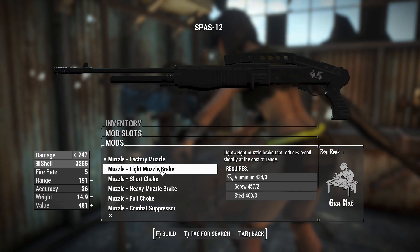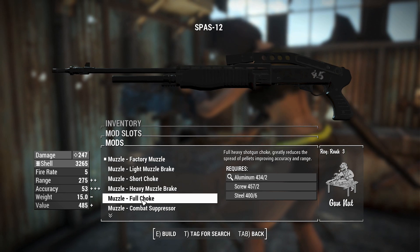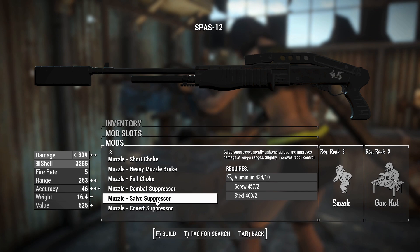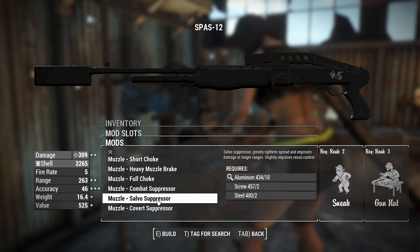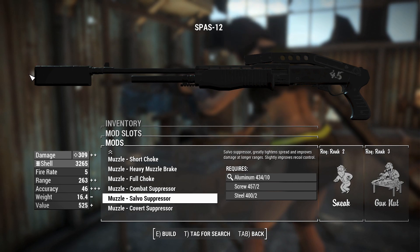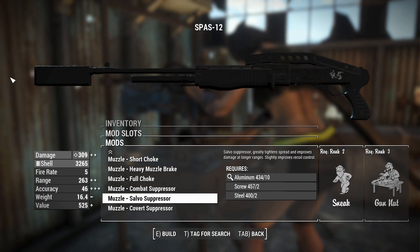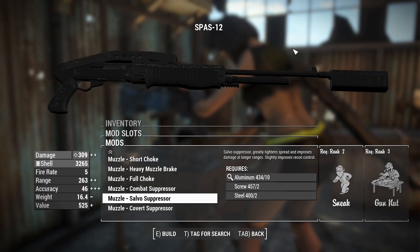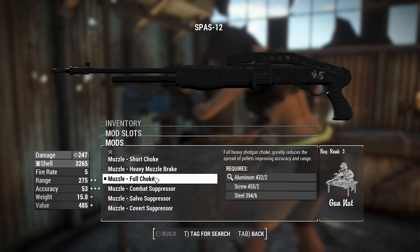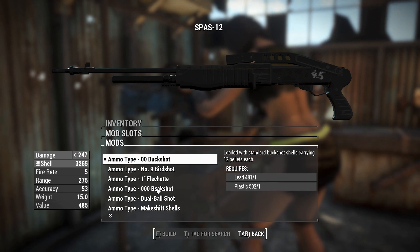Right now I've got a factory muzzle. We can give it a short choke or a muzzle brake to increase recoil control, or a full choke which will increase our range and reduce our spread by a heap. There's also a combat suppressor, salvo suppressor, and covert suppressor. The salvo suppressor actually increases your range because of the barrel length, and it reduces spread as well. We'll chuck a full choke on — that gives us 275 range. That's massive for a shotgun. We might be able to ding headshots from almost 10 meters away.